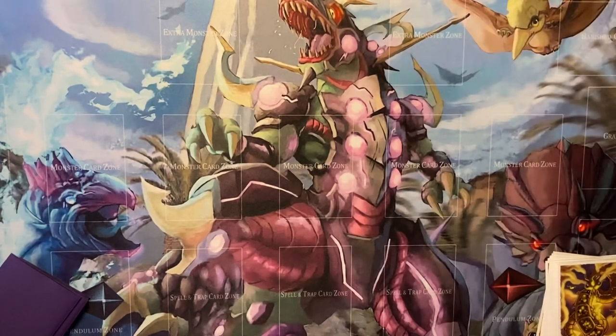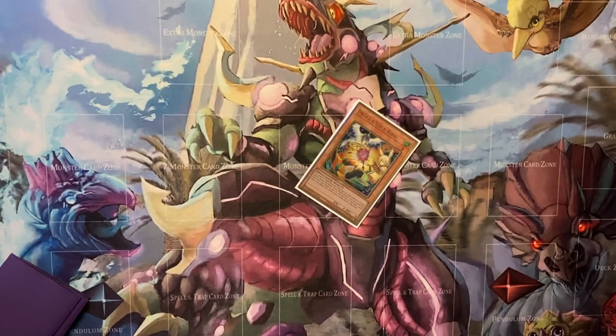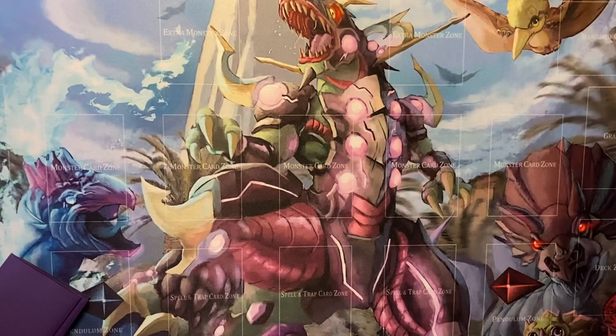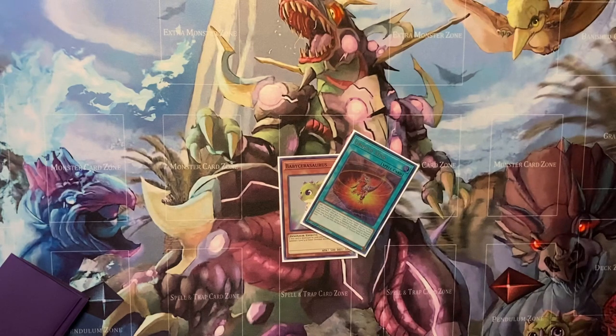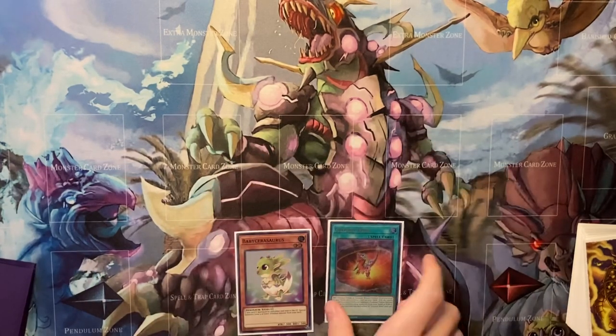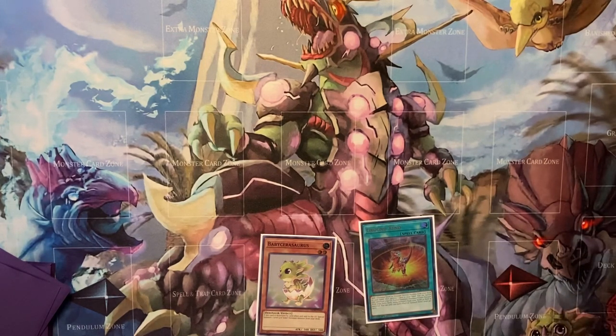Now we're going to turn our attention to Droll. Like I said, this card is going to be extremely popular — probably in main decks if I had to guess, since if you face one of those FTK-type decks you probably want it in the main. For Droll, we'll start with the basic two-card combo: Ground and Baby. Activate Ground, search for the Meteorus.